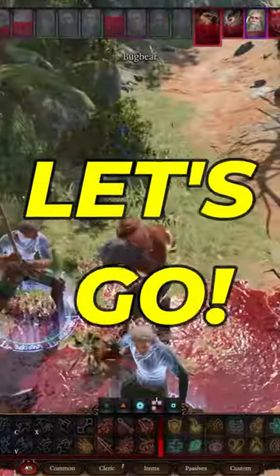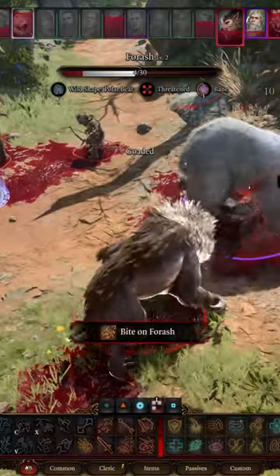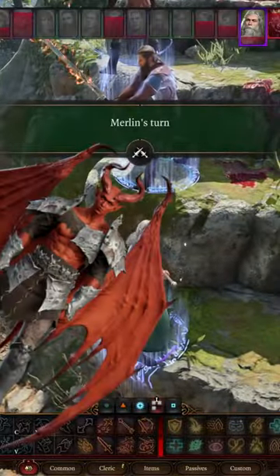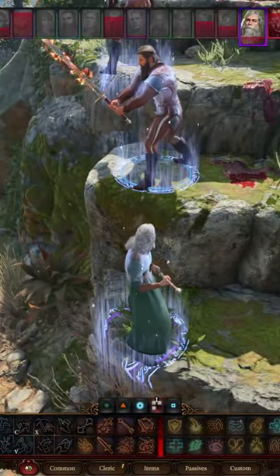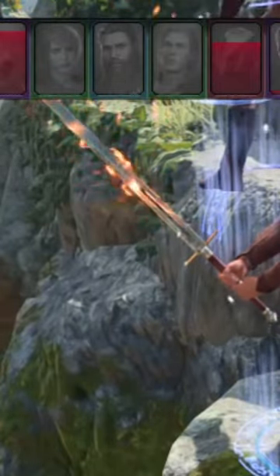10 tips for Baldur's Gate 3, really fast. Tip number one: loot the Everburn Blade. Before you leave the Nautiloid, you'll have to fight Commander Dickhead and his goons. He's using a really good sword called the Everburn. If you manage to kill him, you can yoink it off his dead body — it's a great weapon for early game.